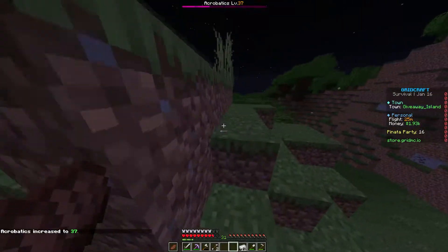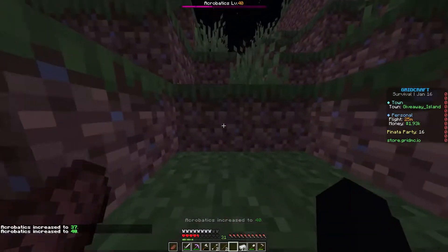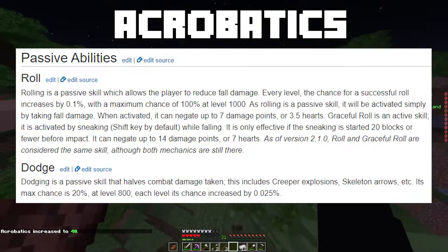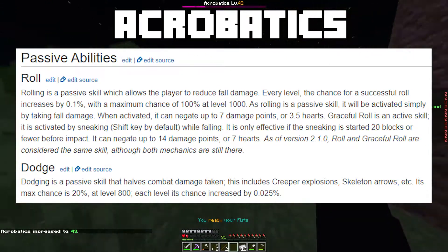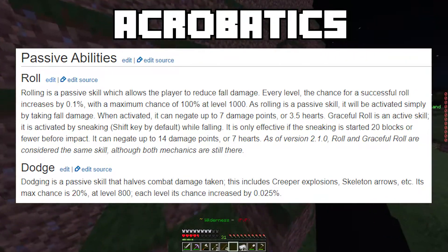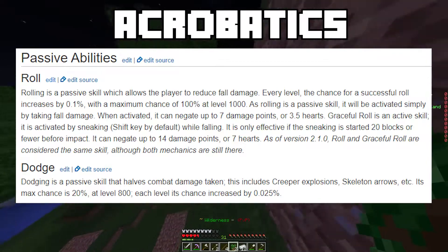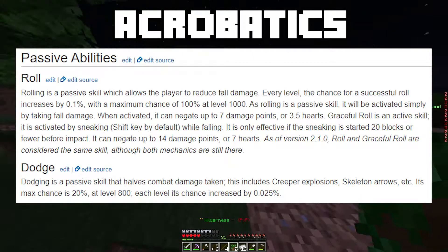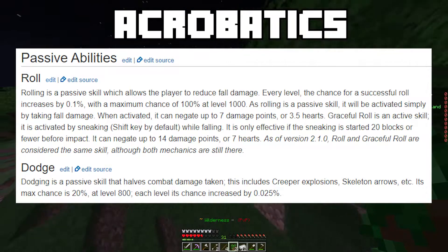You've been watching me jump on and off these platforms and watching my health go down — let's talk about why. I love MCMMO, specifically I love the acrobatics. It has two passive abilities. Roll: rolling is a passive skill that allows a player to reduce fall damage. Every level gives a 0.1% chance for a successful roll, with a maximum of 100% chance at level 100 — meaning at level 100 you will never take full fall damage, no matter what. On top of that, you have something called dodge, a passive skill that halves combat damage taken including creeper explosions, so you'll consistently have an ability to dodge in any fight.